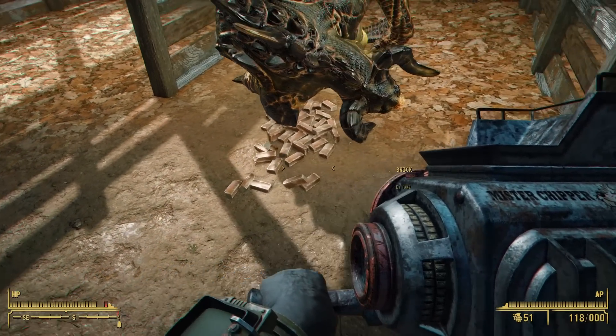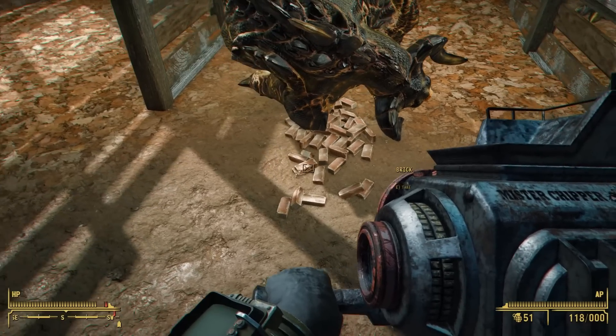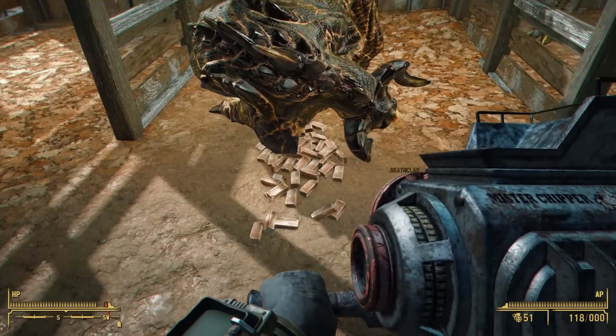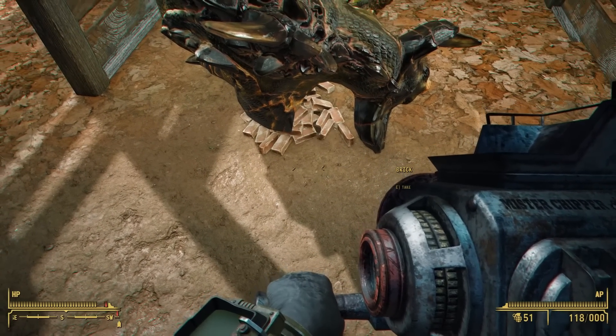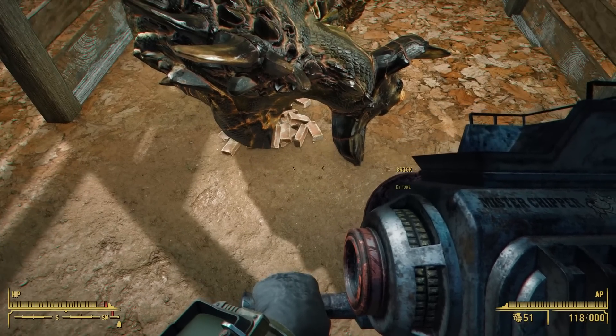Finally, the deathclaw is down next to our pile of bricks. Just like the vanilla Junk Jet, you can pick up the items after they've been used, so you do have a reusable ammo source, which is pretty nice considering how many shots it does take sometimes.